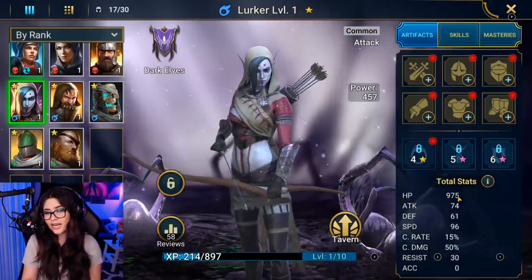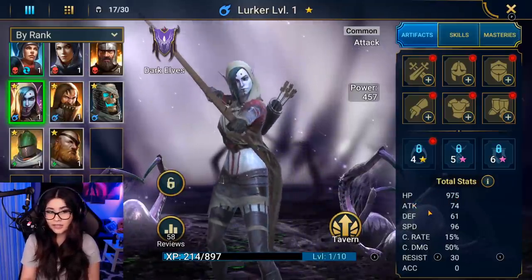As you can see in the bottom right-hand corner, there's a bunch of stats about her — like her HP, Attack Speed, Defense.